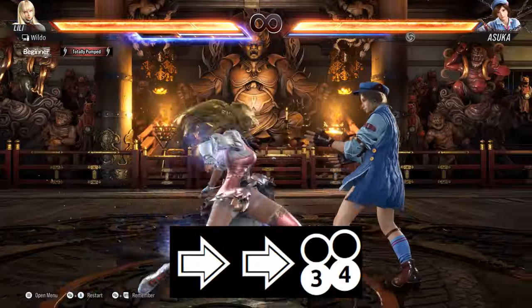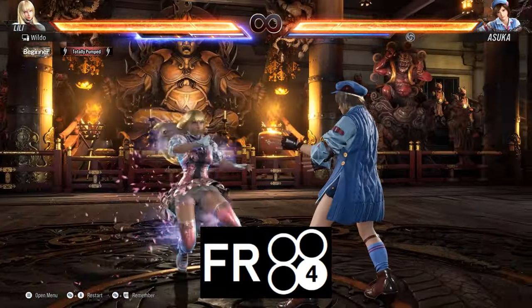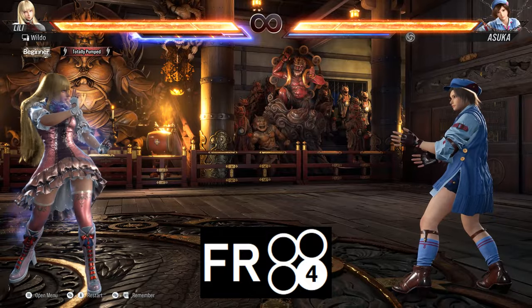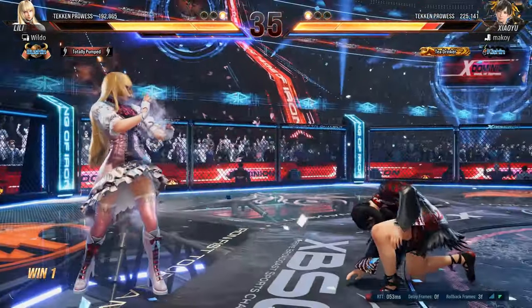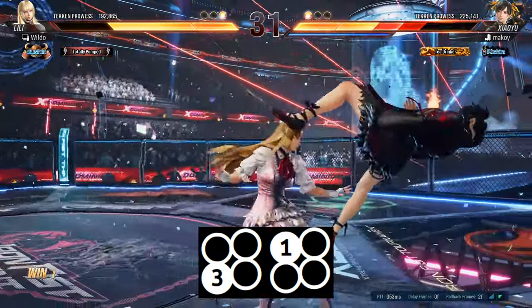When in heat, Lily's forward 4-3-plus-4 and alternate versions such as do-glide 1-4 and feisty rabbit 4 are buffed to offer big chip damage and plus frames on block. Her best heat engagers are 3-1, a long-range whiff punisher which gives a full combo with heat dash.